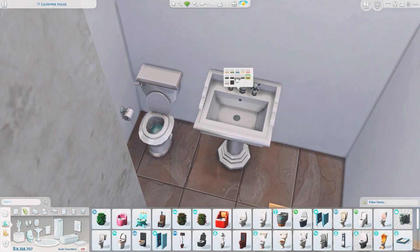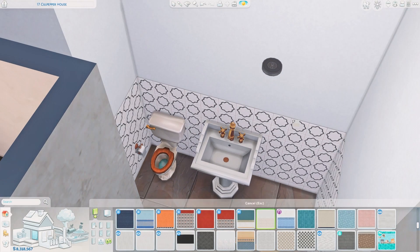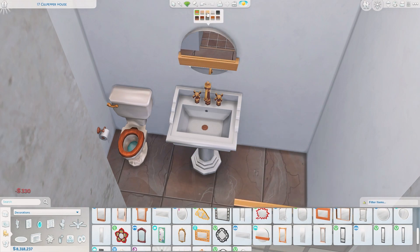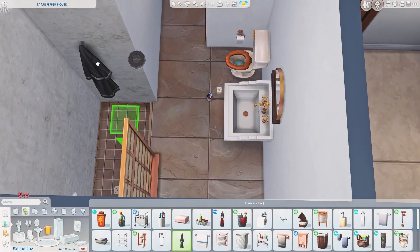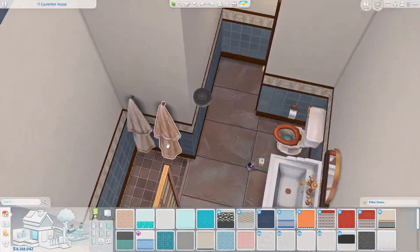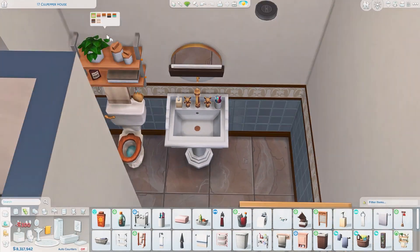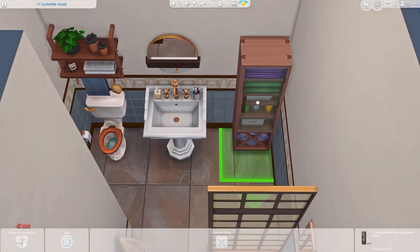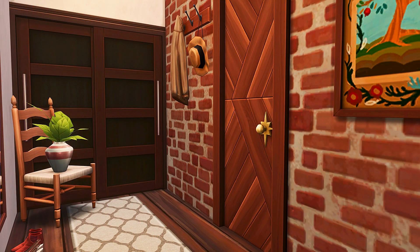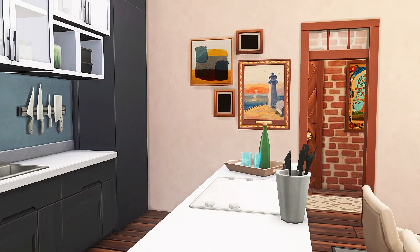We are getting to the end of this video, so I'm going to be wrapping up this voiceover. If you guys like this apartment, you can download it off the gallery — my ID is AvelineYT, and you can also find it under the hashtag Aveline or AvelineYT. Trade files can be found over on my Patreon, which will be linked in the description box down below. If you like books and want to check out my BookTube channel, you can find that through the link tree, also linked in the description box. Thank you again so much to HelloFresh for sponsoring today's video. I hope you all enjoyed this video — please like and subscribe if you did, and I will see you all in the next one. Bye-bye!